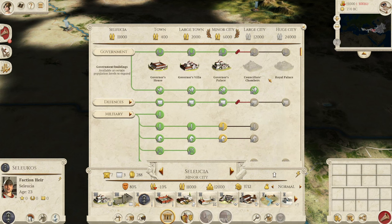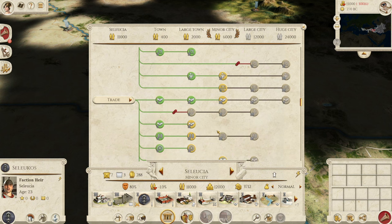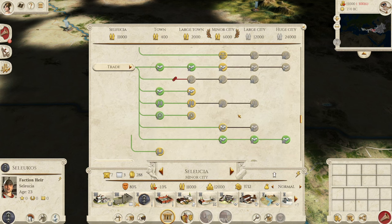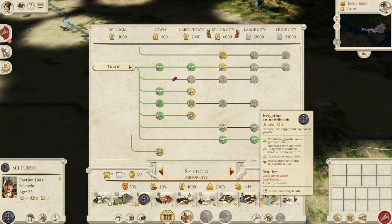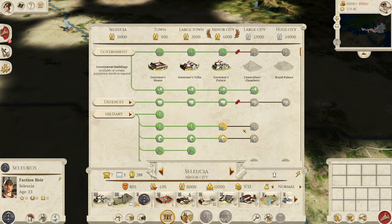Let's talk about the building roster of the Seleucids — it's a very strong and diverse building roster with lots to offer. The only things missing compared to the Romans are that you can't get full-level roads — only up to paved roads, not highways. And you can't reach level 5 farming — only level 4, though level 4 is plenty. You can get the level 2 Spice Road, which is great for trade.